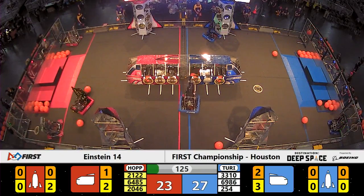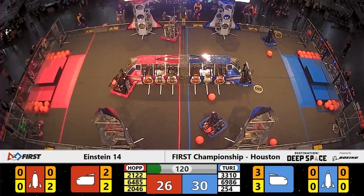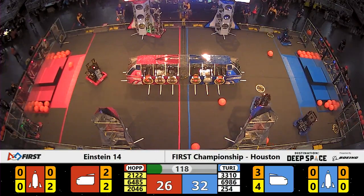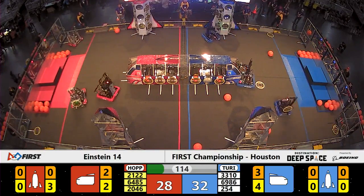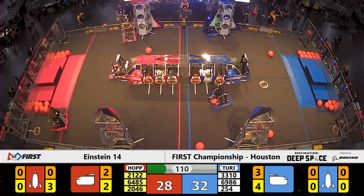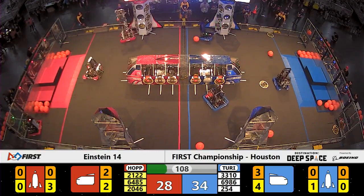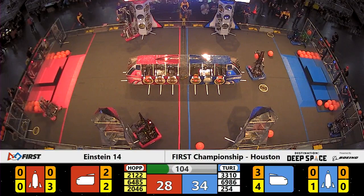Red Alliance robot 64-85 trying to pick up a hatch panel from their human player. Team 21-22, meanwhile, their alliance partners on red placing a third hatch panel on the far side rocket. Team 254, the Cheesy Poofs, lifting up a hatch panel for the Blue Alliance onto their rocket ship.